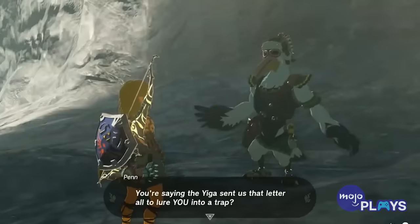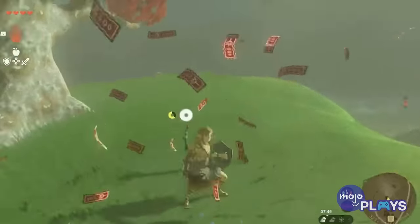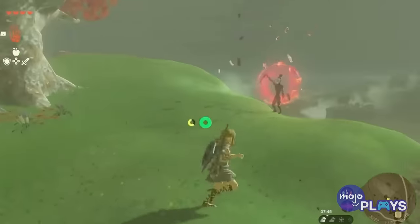Each piece gives Link a bit of slip resistance when climbing wet surfaces, but you'll want to upgrade it with a Great Fairy immediately. Doing so twice means you'll never slip again.